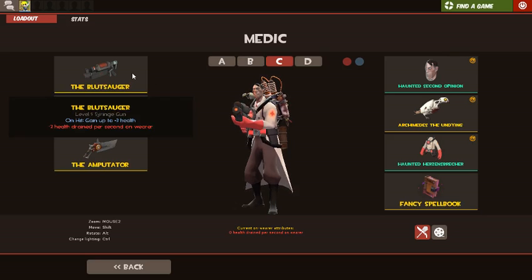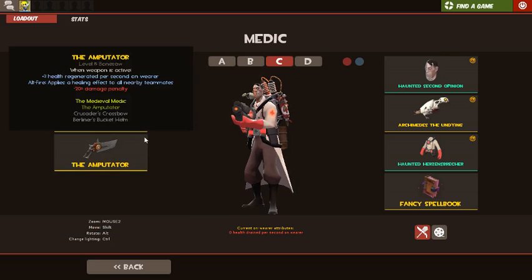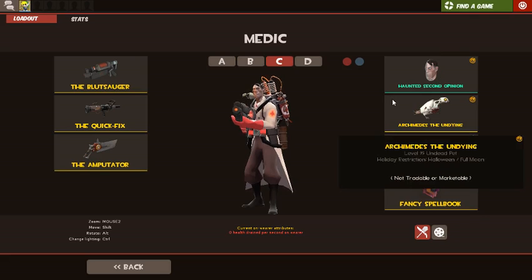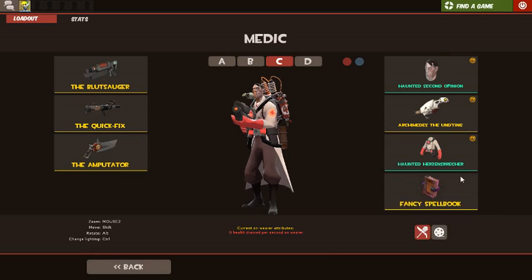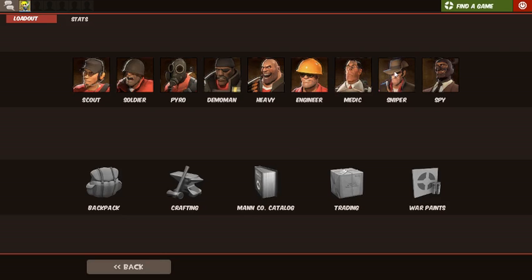For medic, I have the Blutsauger to gain health, the Quick-Fix to heal teammates faster — and if they try airblasting me, well, they can't. And the Amputator to heal all my teammates as fast as I can. Then I have my haunted Second Opinion which I got last year, Archimedes the Undying which I got last year, and the Haunted cosmetic which I think I got two years ago — or maybe last year. I got a lot of haunted ones last year.